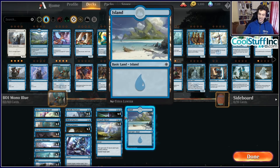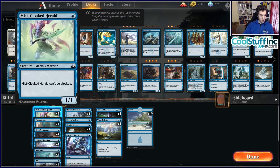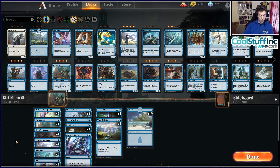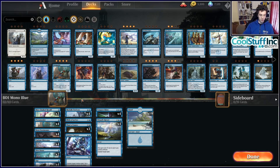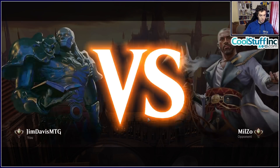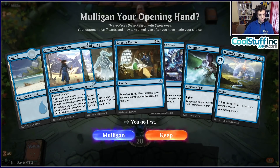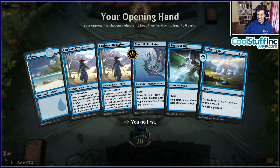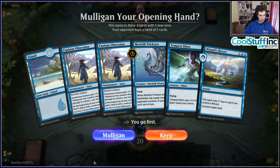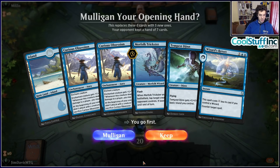Our opponent appears to be on some Phoenix or Drake deck. We cast Kaya's Wrath to clear their board. They have Spell Pierce in their deck which is good against our wraths. We play Kaya and absorb their threats. The opponent has a large Pteramander, but we use Thought Erasure and then negate their Opt. We establish an Azorius Fairy and once we untap with it the game starts to slip away for the opponent. They concede.